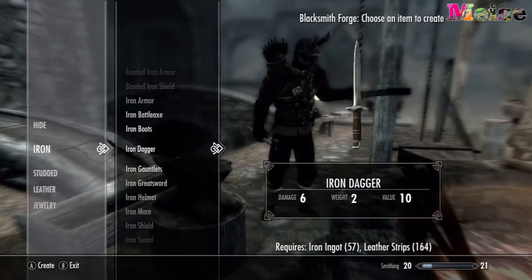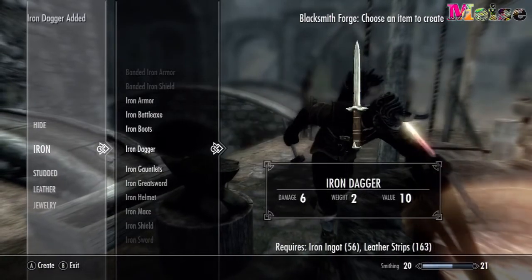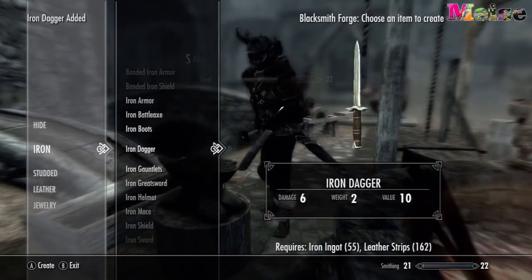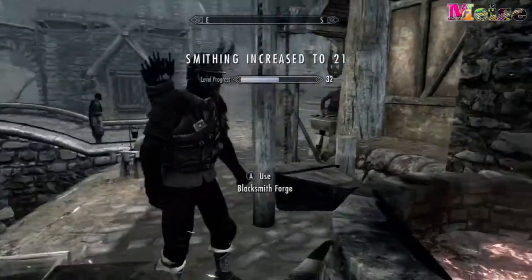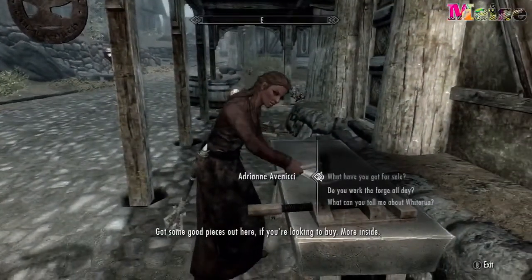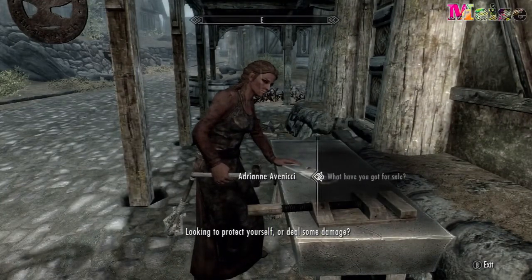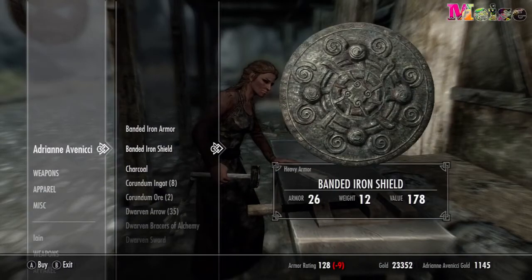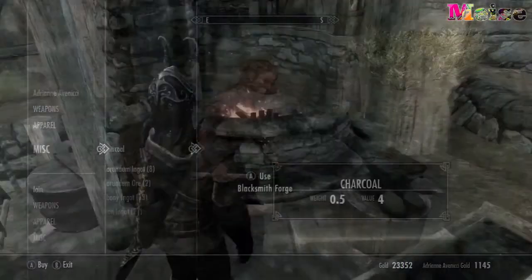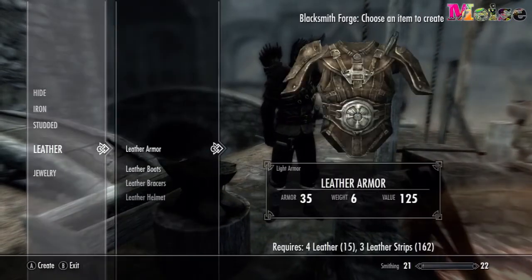Once you've done that, make sure you have a lot of leather and leather straps available. If not, you can talk to the lady working there — though if it's midnight she won't be around. If you run out, you can go into Warmaiden's or talk to her; they always have leather and iron ore so you can buy off them.